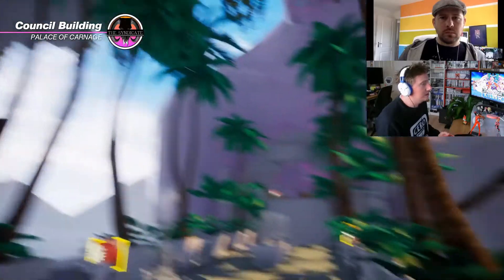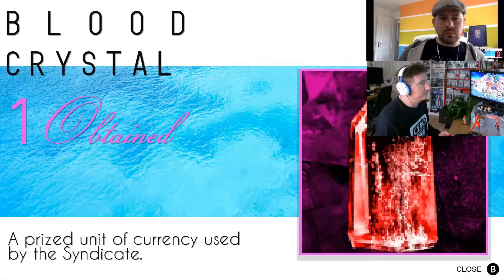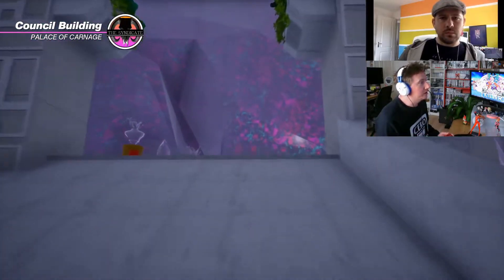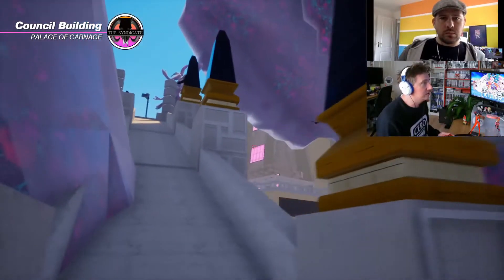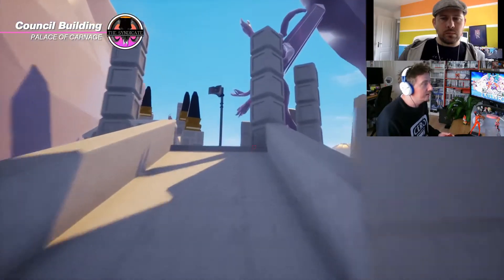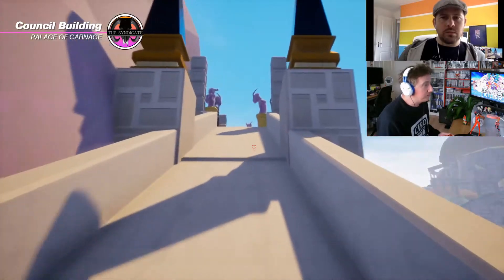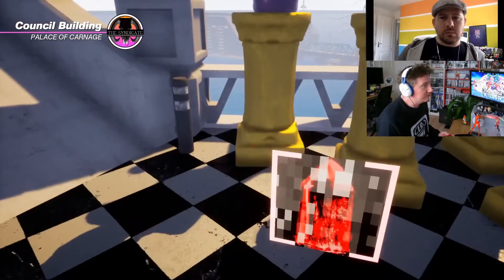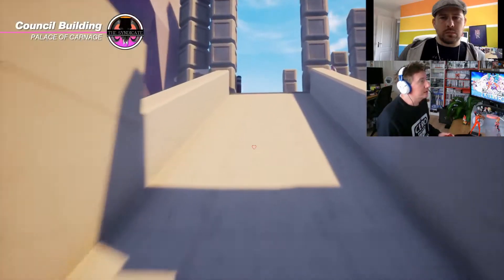We could explore further into the building, but for this demo we're going to explore the top of the building via a roundabout route. A lot of the level design is based around open-world interlocking areas, so you'll see that as we head up to the roof of the council building. There is a way straight back down to the wall where we were just at with the guards.